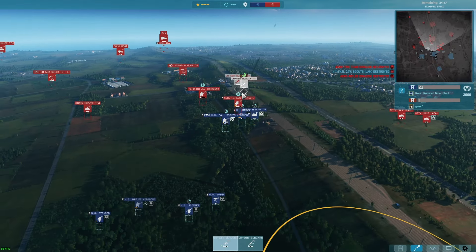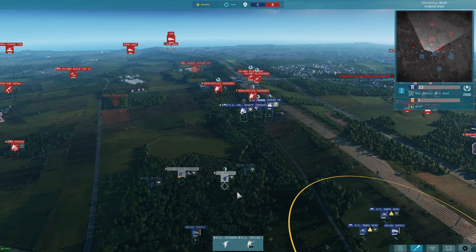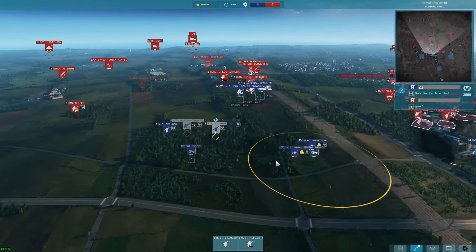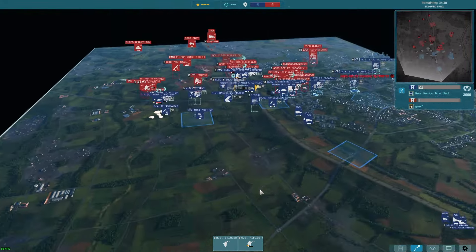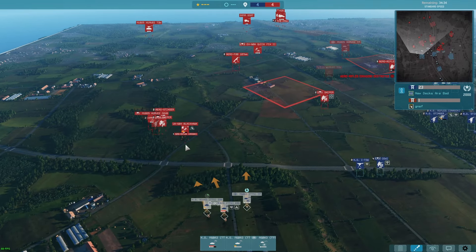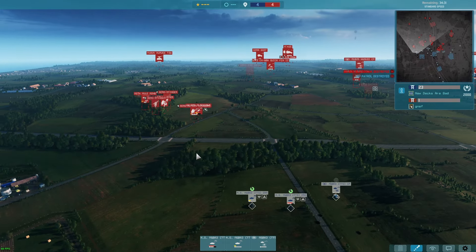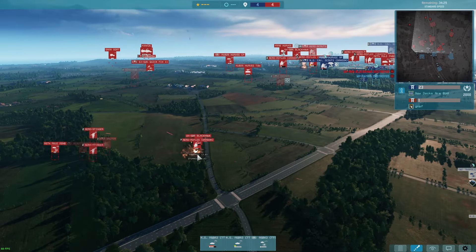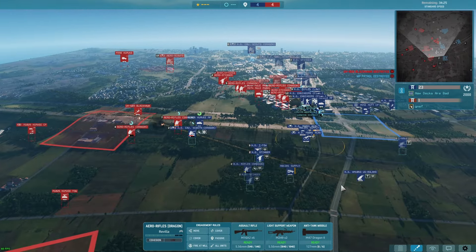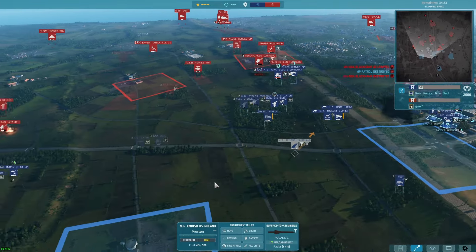Seeing the Blackhawks moving in — these are pretty expensive squads, 60 points each — moving against national guard Iglas. We are being overwhelmed here so I'm going to buy some reinforcements for the center position and continue moving these guys up. He tries to land his helo for some reason — it's an air rifle dragon. He's going to get annihilated. National guard rolling around the side now.